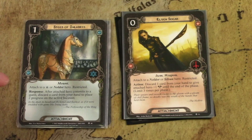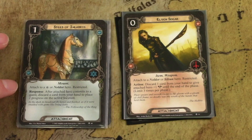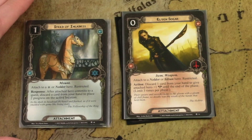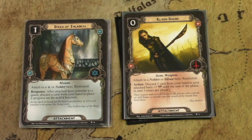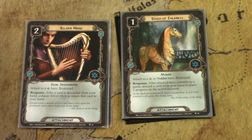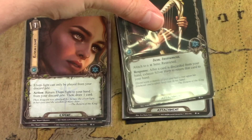Steed of Imladris attaches to a spirit or Noldor hero. After the attached hero commits to a quest, discard a card from your hand to place two progress on the active location — great location control for one cost. It's a mount, so it works well in a Rohan deck that supports mounts. Silver Harp is a two cost attachment for a spirit hero: after a card is discarded from your hand, exhaust Silver Harp to return that card to your hand. In any Noldor deck, this is extremely handy for keeping your hand size up as you discard cards.